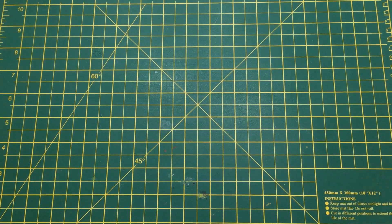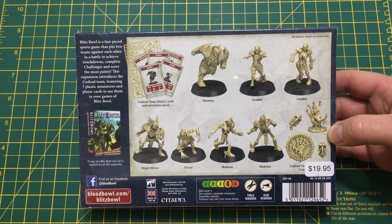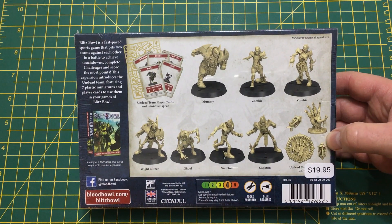Let's have a look at the back of the box. You get the cards for the models — you get a mummy, two zombies, one white blitzer, one goal, two skeletons, and the footballs and team markers.